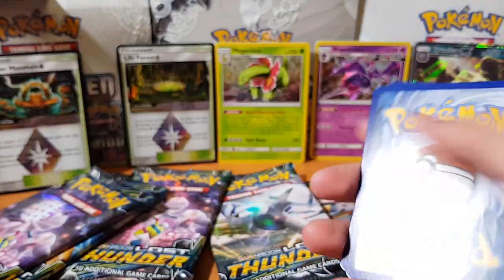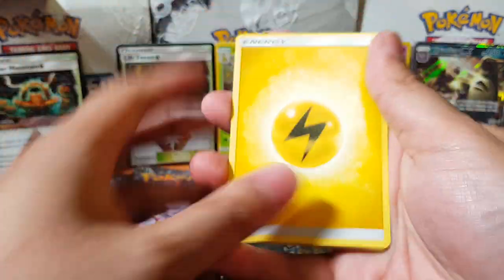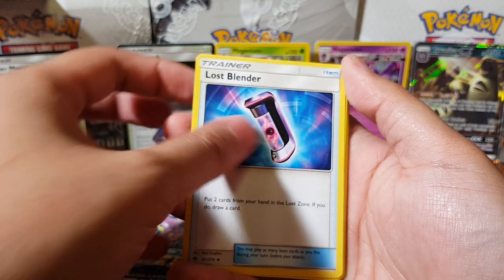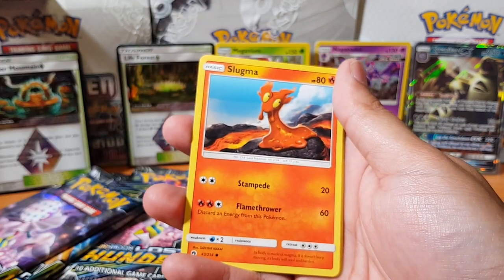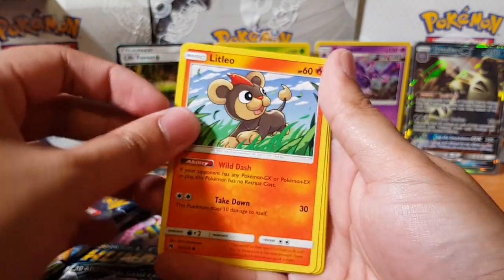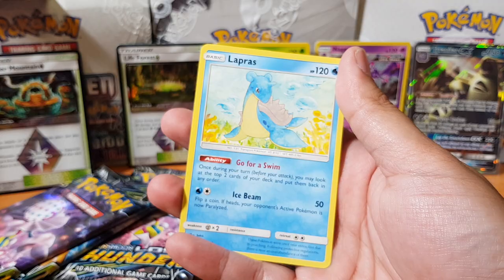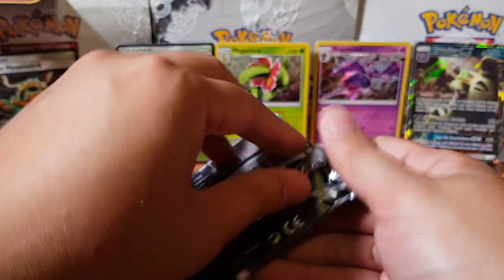Alright, what's next? Here we go! We got Thunder Energy, Magearna, Lost Blender — alright, gonna be Lost — Silcoon, Pikipek, Slugma, Pyroar, Litleo, Mask, Wobbuffet, and Lapras for the rare. Alright, we're down to our last seven packs.